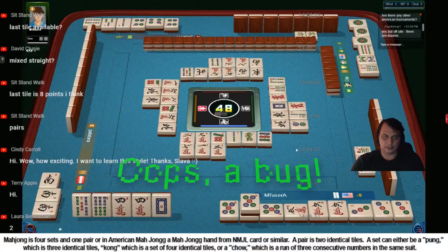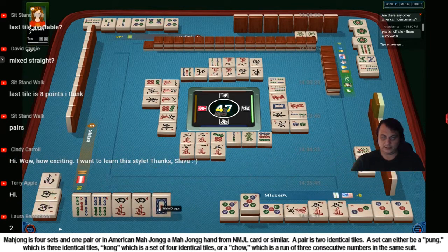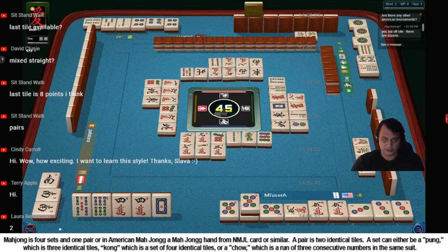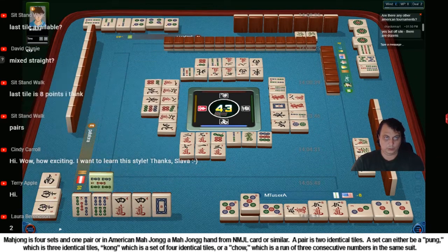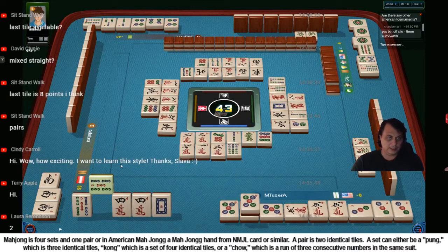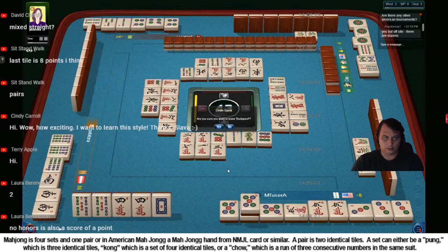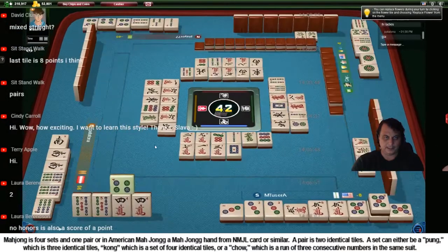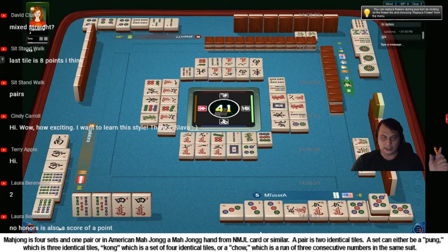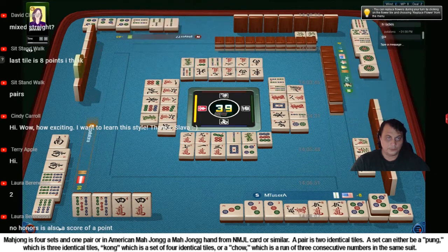We have something here. We have a bug - new software. Did I discard it but it still stays in the hand? Oh wow, I need to copy the trace. How do I copy the trace? Eight characters - one second. We found a problem with the new software. Nine dots - this is what I'm looking for. I don't want to have these problems later on. I copied the trace - that's important. Let me save it so I can send it to the developers and they would fix the trace.